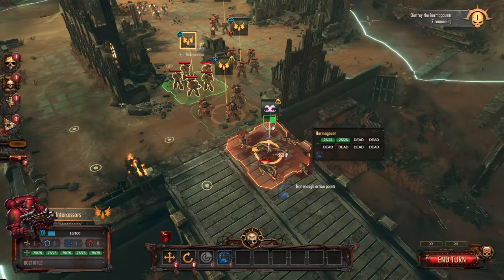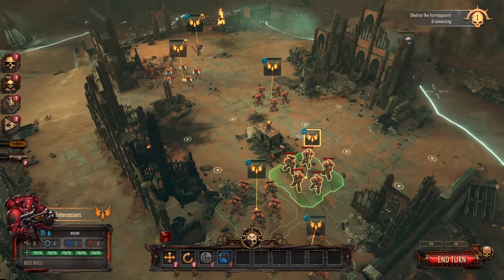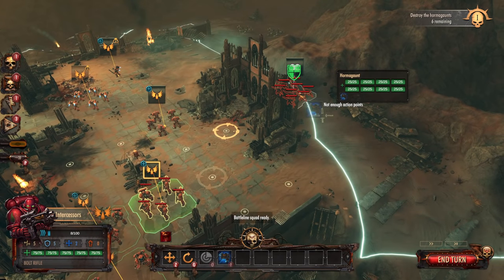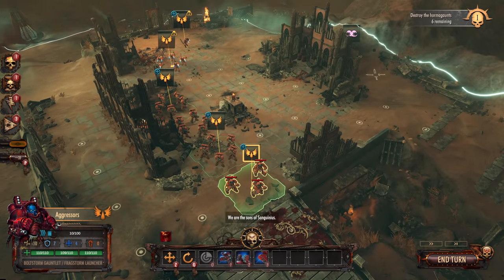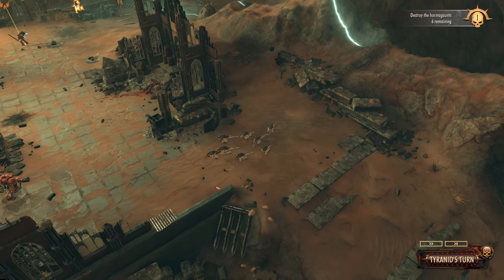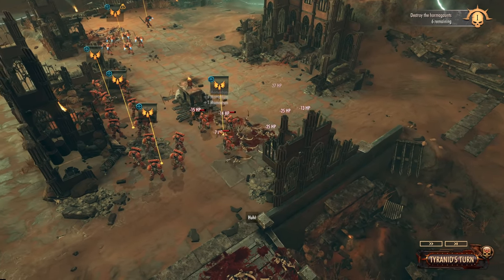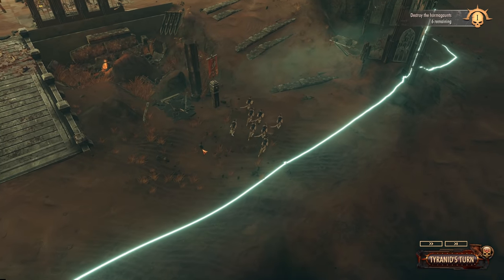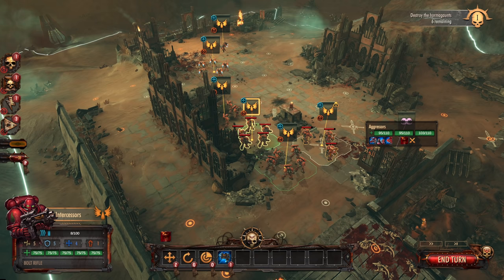Tyranids: Hormagaunts can get you with their claws, and Termagants shoot you with some weird acid bioweapon projectile thing. It looks like we only have Hormagaunts here, so we only have to worry about them clawing at our giblets — worst place to be clawed. Let's end the turn. If we hadn't used all our movement, we could have set up overwatch. You can't overwatch after moving fully. If you have pistol suppression skill equipped, you do get to counterattack if attacked — essentially a free overwatch on the condition that you're being attacked.